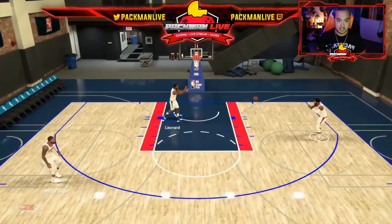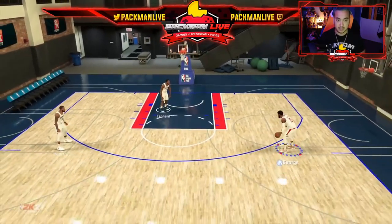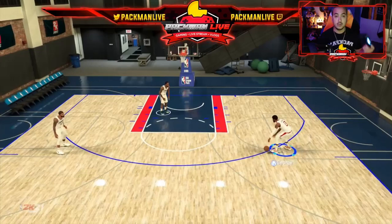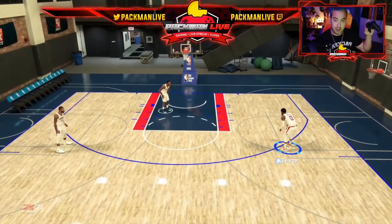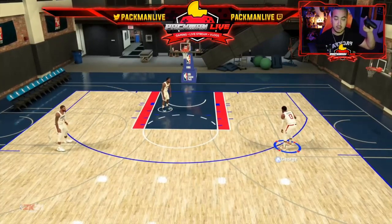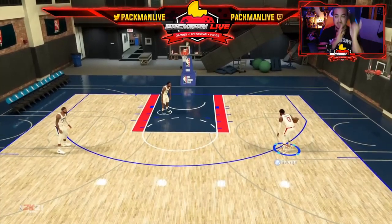I feel it's best to practice the new shot style with Paul George — that's what I've been doing. I've been practicing with Paul George a lot; I feel like he's just the smoothest and he has some good hot spots. When you're practicing this jump shot, you're trying to go down on your right stick, your right analog, as straight as possible.